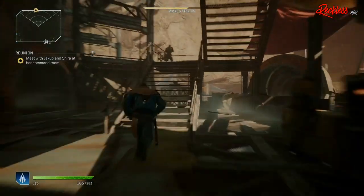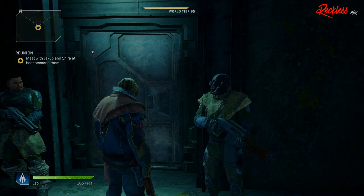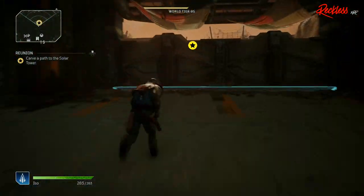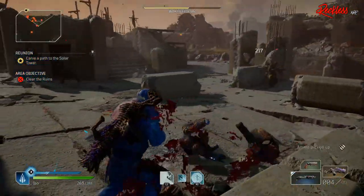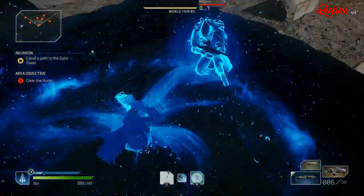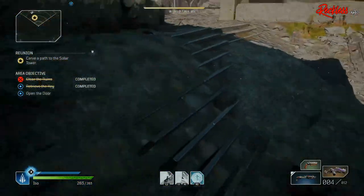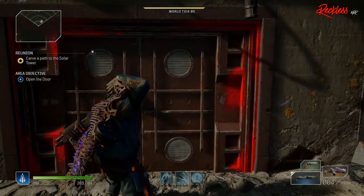Once you've landed, you want to go to Shira's command room and go ahead and talk to Shira. You can skip any cut scenes because they are really not that important. From here, you want to go ahead and go to where it says 'Exit to the front lines.' You are going to have to clear 2 sets of enemies, and you can do that as fast as you need to until you get to a certain area. Once you pick up the item, you can open these doors — and this is where the farm actually begins.